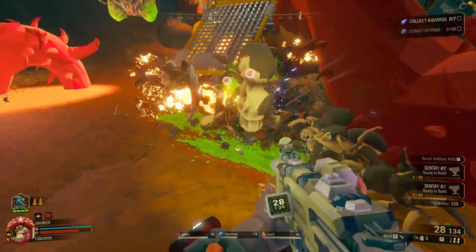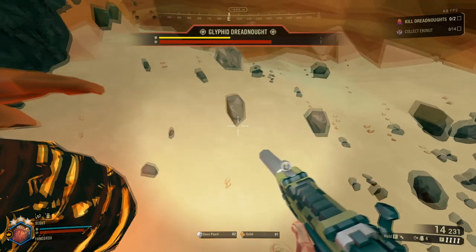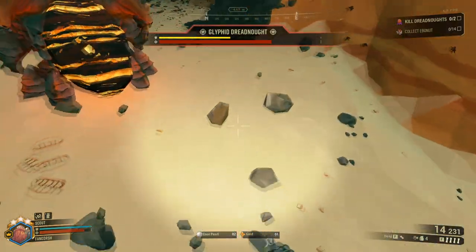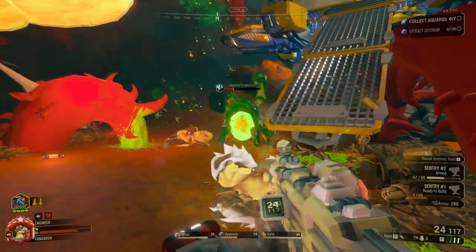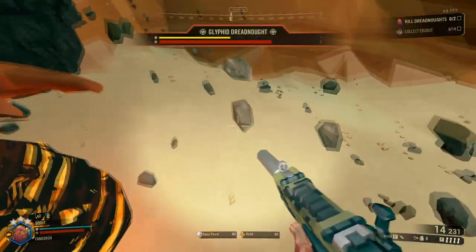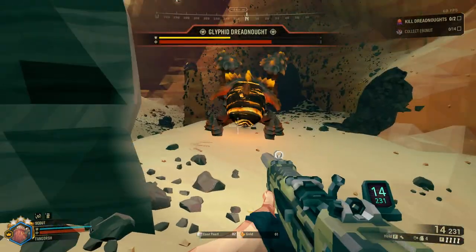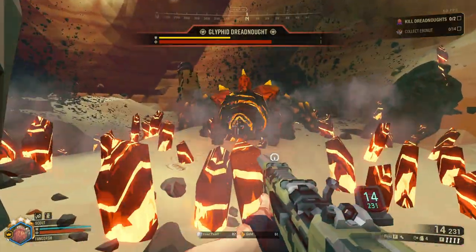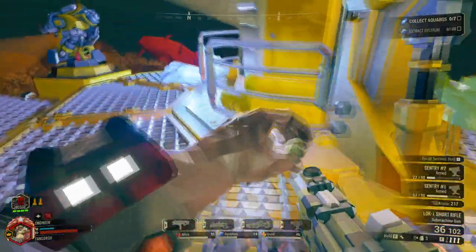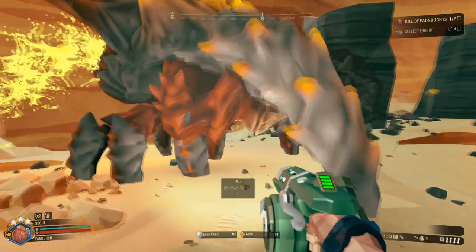The Glyphid also has a 360 AoE stomp attack that does massive damage up close. When he starts to make a sound cue and floating rocks appear, that means you should run. The rocks that are floating show the area in which the attack will take place, so just get out of the zone with the floating rocks and you should be fine.